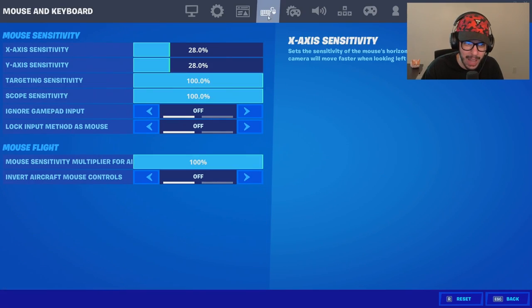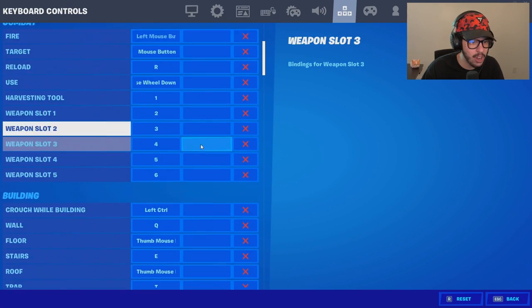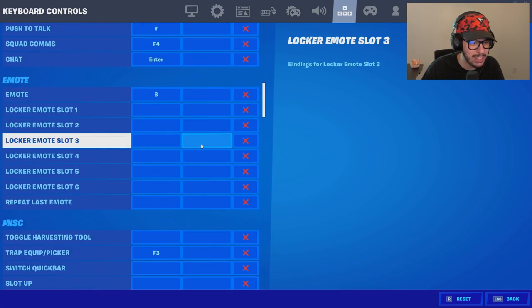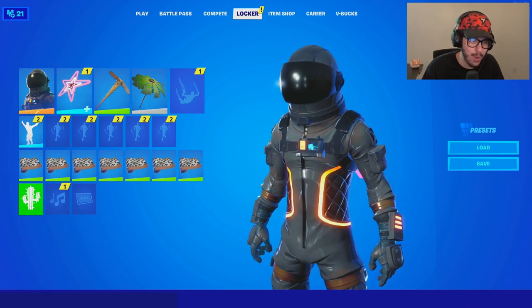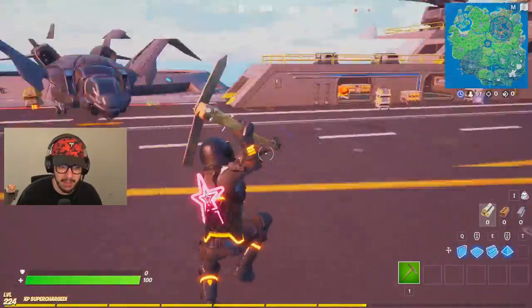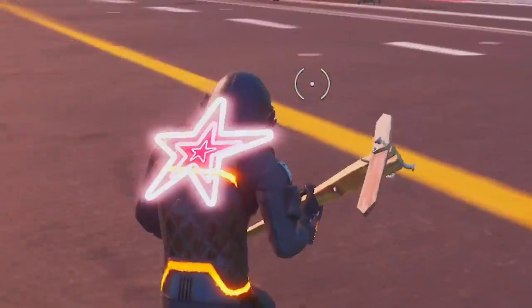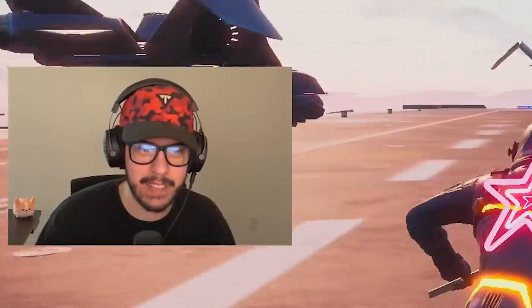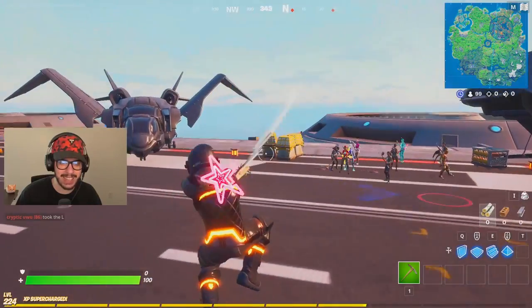All my settings seem pretty normal, so I don't think he changed all that — I hope he didn't, that would be tough to fix. It seems like he kept everything pretty much intact. Now this is a super interesting loadout he has here. I got into a game and the sensitivity is completely off — it's super super high. I don't even know if I can take somebody out with this sensitivity.